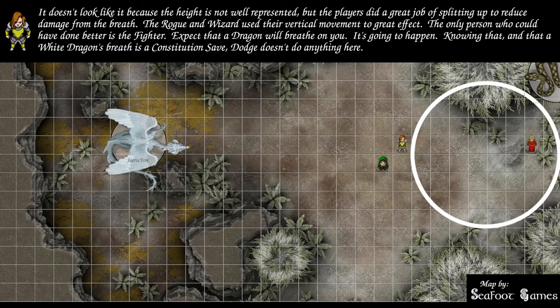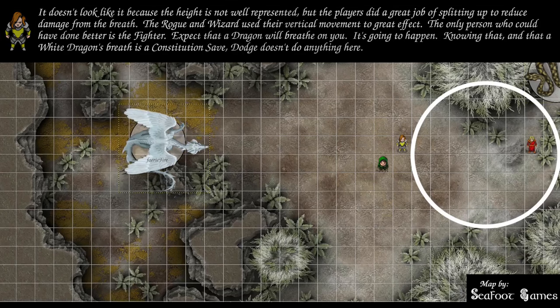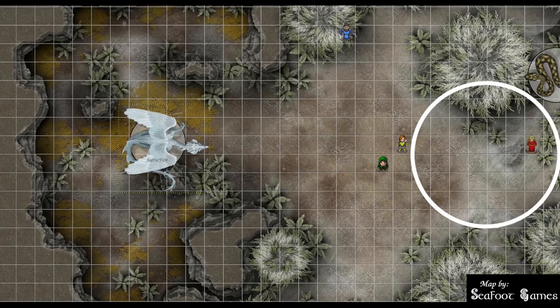The dragon attempts to breathe. With a 60-foot cone clipping the cleric and the fighter, it moves and breathes. Both must make a DC 19 constitution save. The fighter rolls 21 and passes; the cleric rolls 17 and fails. Total damage is 61 or 30 on a pass. Trainwrex bumps 61 down to 30 with a success, then cold resistance halves it to 15.